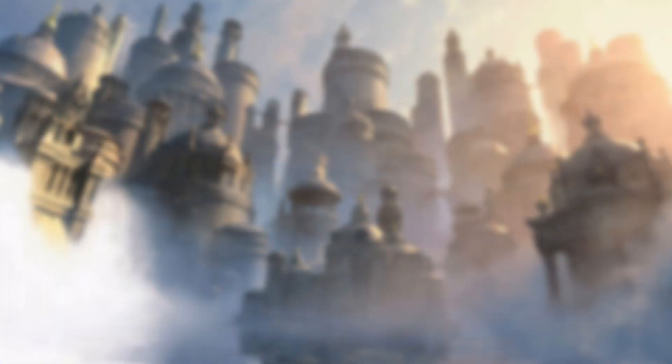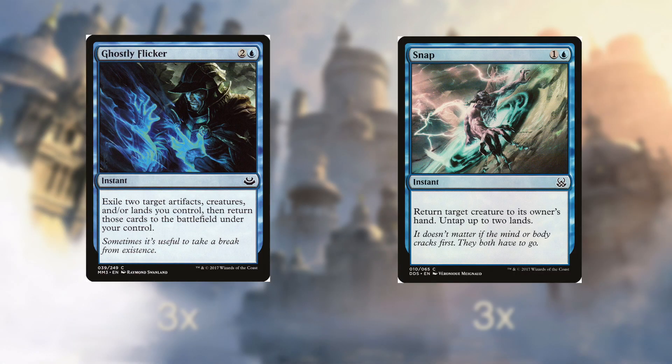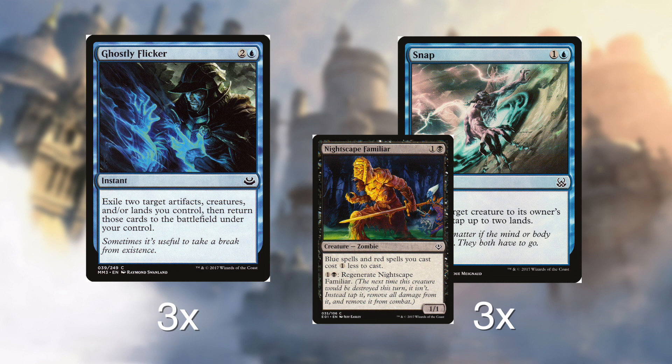And that takes us to our non-creature spells. We have 15 of them, starting off with the flicker cards. We have 3 Ghostly Flickers and 3 Snaps. Both are fantastic at the job and do something a little extra to help us out. Ghostly Flicker flickers 2 cards, which as you saw earlier can result in some hilarious situations. Snap untaps 2 lands, which with the Nightscape Familiar actually gains you 1 or even 2 mana every time you play it. Both these are really the glue that keeps this deck running.